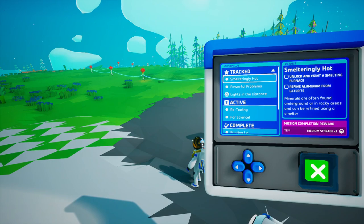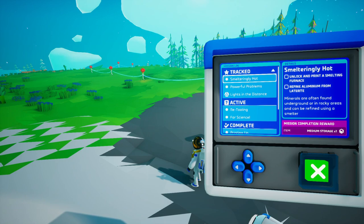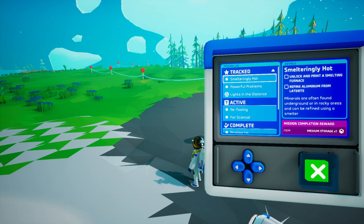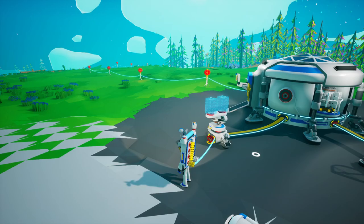Our current mission is 'Smelteringly Hot' — unlock and print a smelting furnace and refine aluminum from laterite. We're also going to need to refine zinc from sphalerite for the retooling mod, which is also going to require us to create some ceramic.